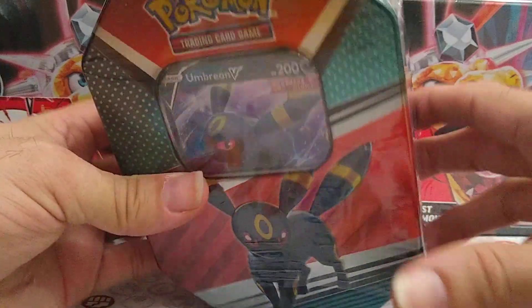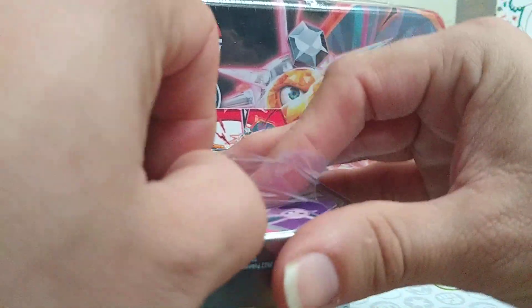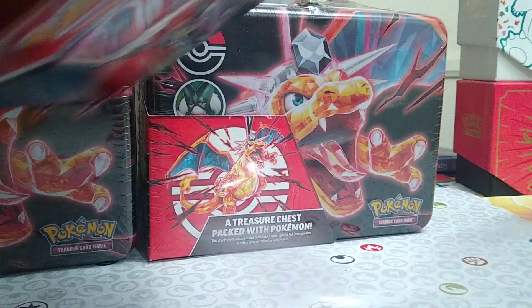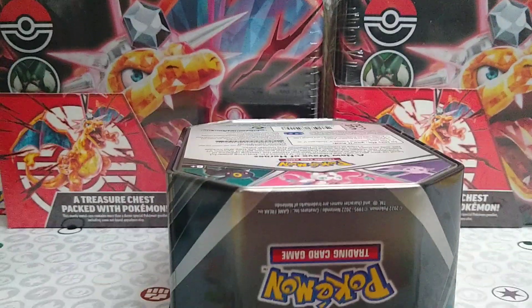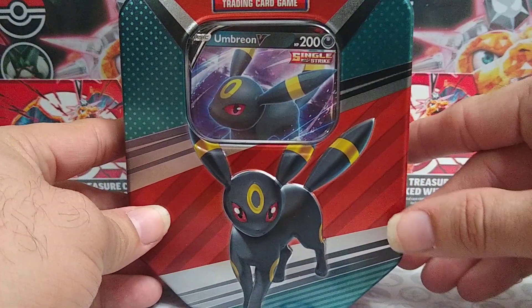Hey guys, welcome back to the channel. I picked up some of these new Eeveelution tins that I found at Target tonight. These are going to be a little bit tougher to get into than I thought. Let's fix that. Alright, so we're going to start off with the Umbreon tin I found.